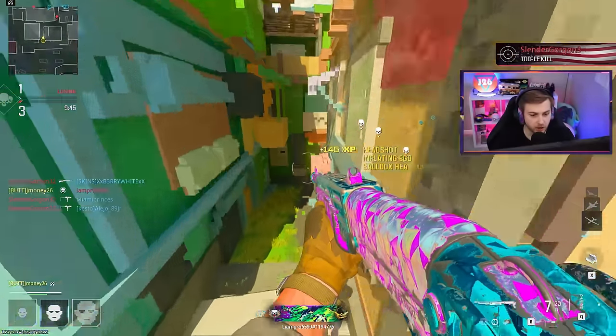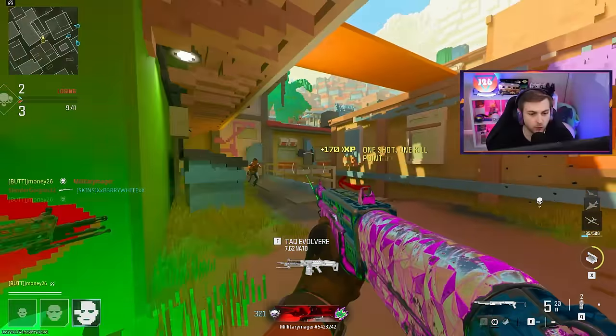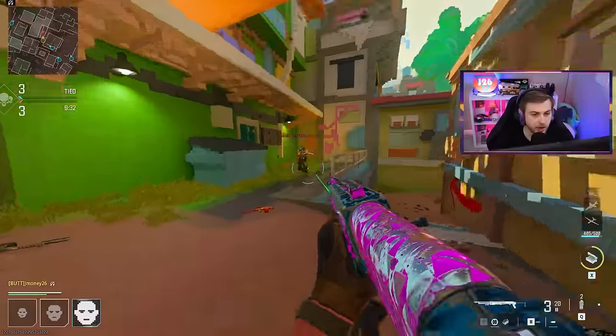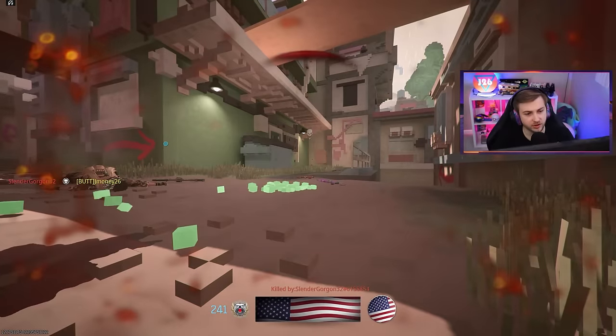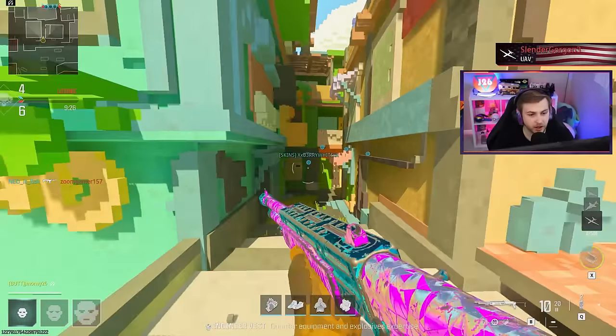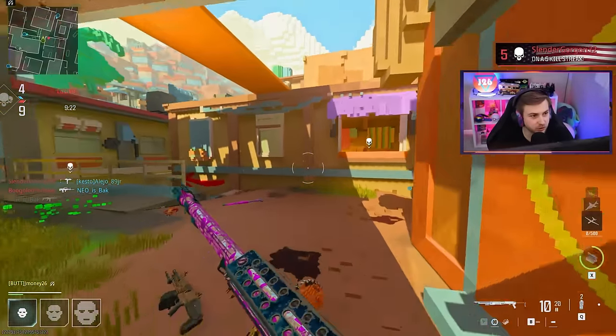They just add in scratches and wear where it doesn't need to be. Why make such a beautiful camo and then just throw it in the washer, throw it in the dryer, run it over with a car, hit it with a bazooka? I think they should just add a wear slider to the camos so you can add in as much as you want.